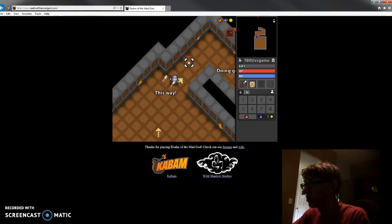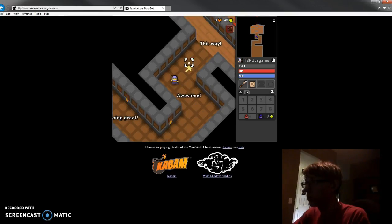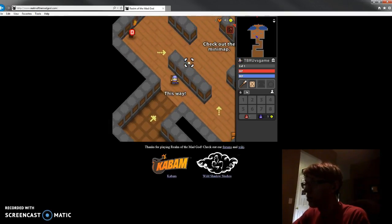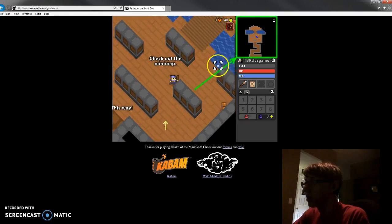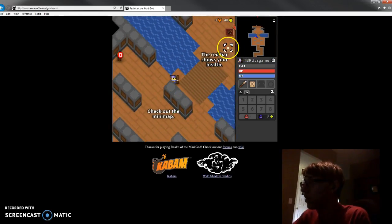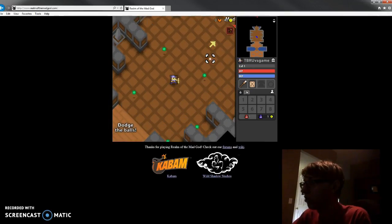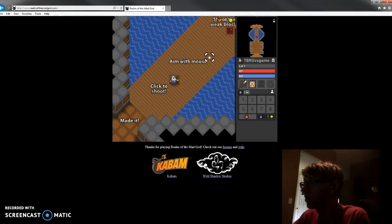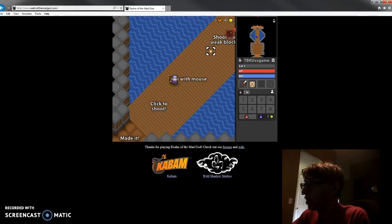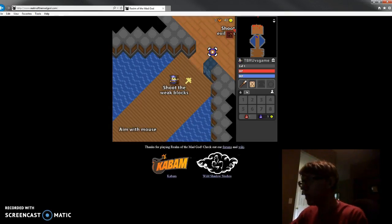Doing great, awesome, thank you. This game is so nice! Oh there's something here — check out the mini map. Okay, so this is a map. The red bar shows your health. Dodge the balls — just run across. Oh, shoot the weak block, fire the power of the blocks!